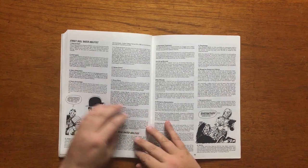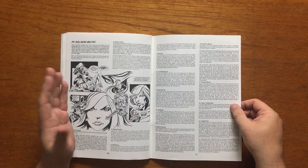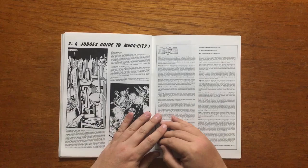It's worth noting that Med Judges, Tech Judges and Psi Judges gain XP at a different rate than normal judges. Psi Judges have a raft of psychic powers to choose from, including things you will have seen Judge Anderson do in the comics, such as telekinesis, detect intent and psychic attack.